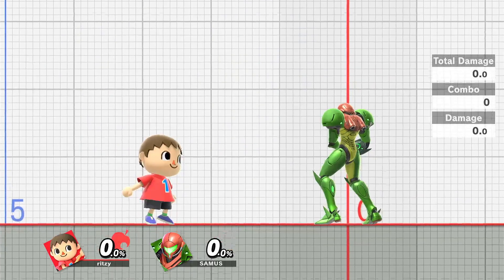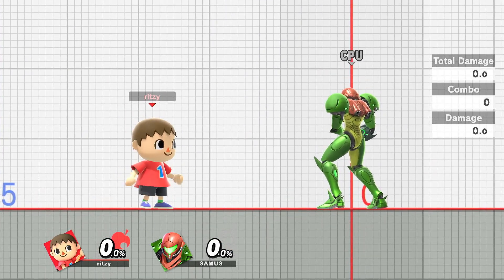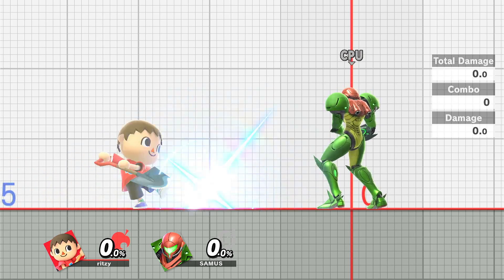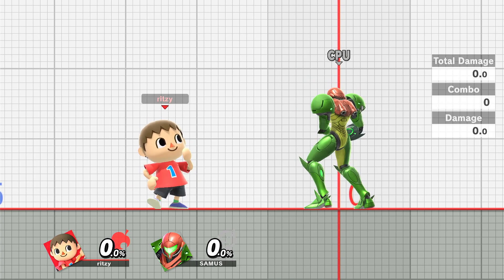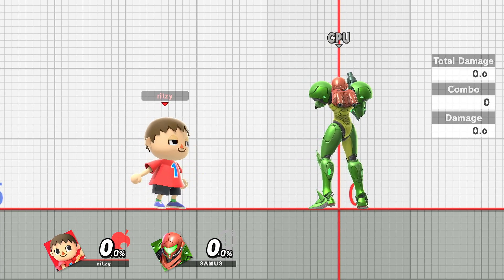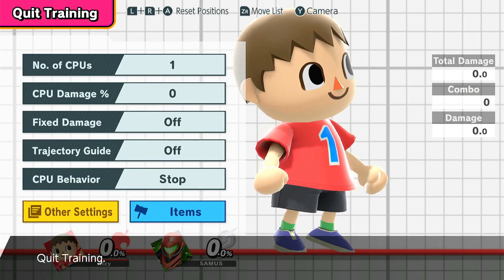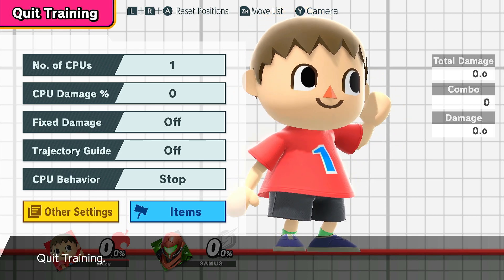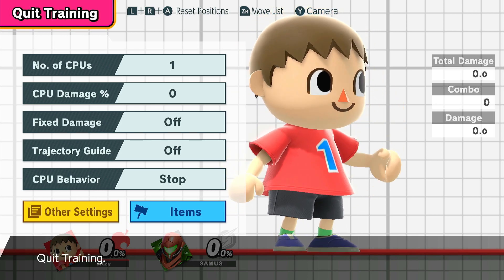Also, Villager's Smash Attacks are slower but provide more utility, while Isabelle's are all snappier. Isabelle's Smash Attacks are better in a scramble situation, while Villager's are better when you have the lead. Her Up Smash is really nice when you're in a scramble situation. That's pretty much the lab portion of the video — all the things I wanted to talk about in training mode.